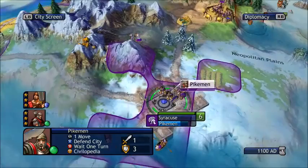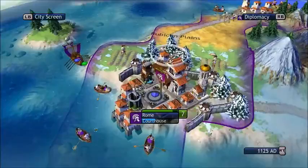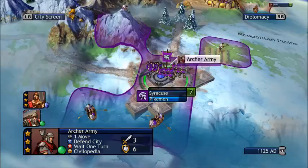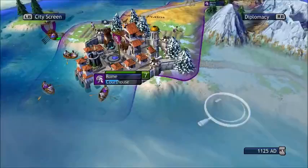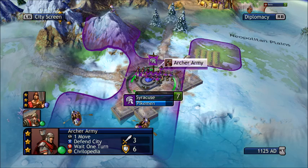I believe I have a warrior army and an archer army in each city. I'm going to try and arm each with a pikemen and a legion, so we're going to hopefully get that done and out of the way. I have archers there, and this city needs a legion and pikemen, this one needs legions and pikemen as well, so they all need a legion and pikemen.